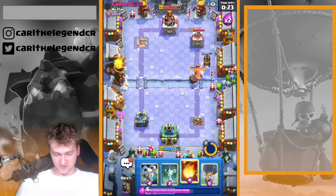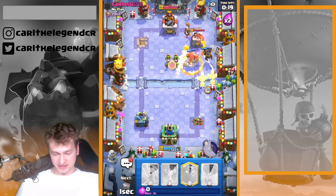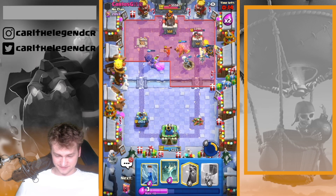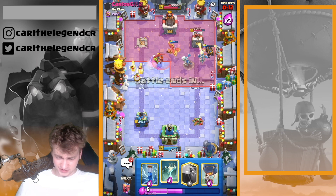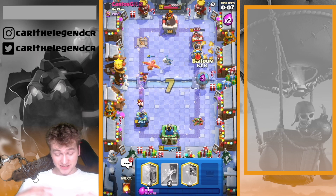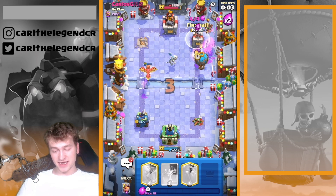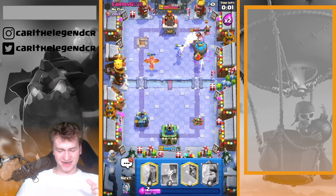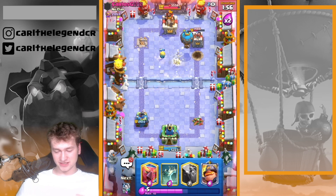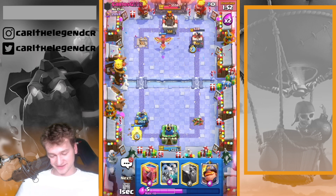Now we have what we wanted — my big Lava Hound on the field, Skeleddrakes coming in, just using the ability again killing some goblins. That's what we want to see. Zap is coming in right now. We have my Lava Hound and my scary drakes shipping some damage on the right lane. This is the first time CardiLegend is on a damage lead — I think this is the first time, correct me if I'm wrong — and we're getting the connection!